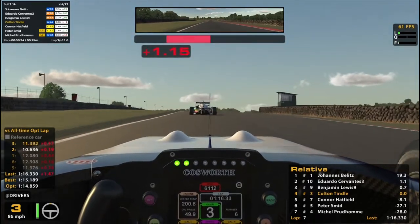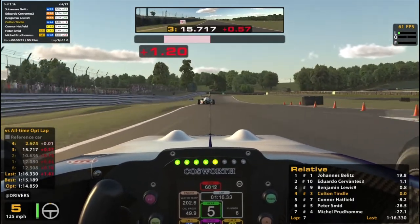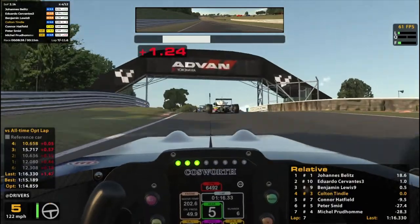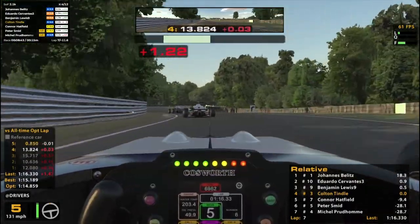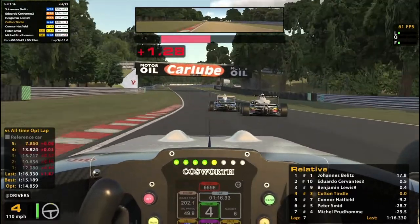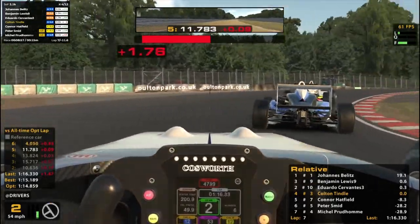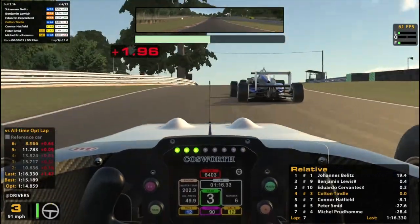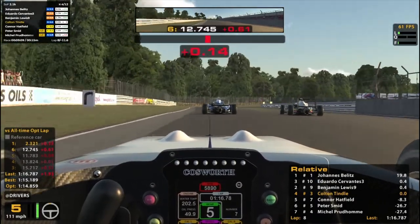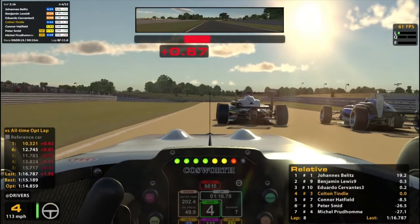Got a little bit excited on the throttle there — no need for that. These guys ahead of me have settled down a little bit, at least at the moment they don't look like they're going to crash. Got through there better than both of them that time. Look at this blocking — that is so bad, why do you have to do that? Number 9 gets around him, but he's going back around. Oh my god, they're trying to hit wheels on the straightaway for no reason. I don't want to be around these guys.